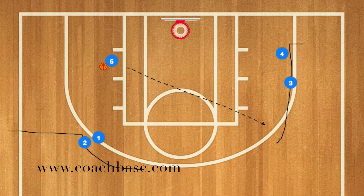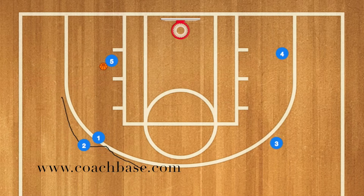Now player 3 is going to use that screen, and player 5, if the pass is open — though this is a risky pass because it's across the key — can pass to player 3. But if player 3 is not open, player 2 will use player 1 as a screen again, player 5 will pass to player 2, and player 2 will score.